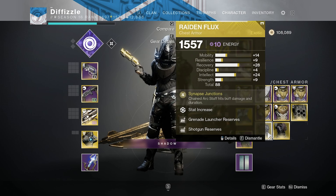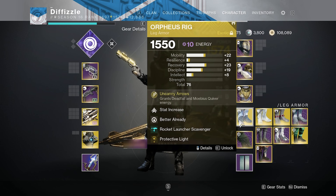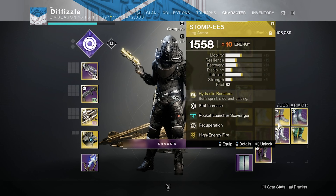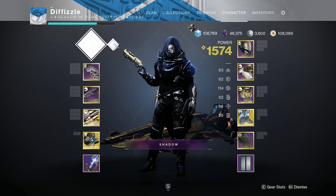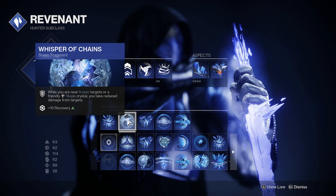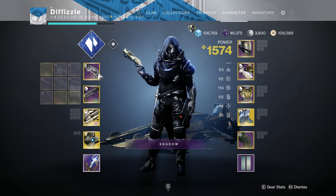These gauntlets are something I don't think people have really paid too much attention to — they give you like 90 or 95 damage resistance. I have Six Coyote, gain an extra dodge, the Oculus, Orpheus Rigs, Frosties. Void 3.0 is what I plan to go in with, but those gauntlets are for stasis, so this is a stasis build I'd want to use.